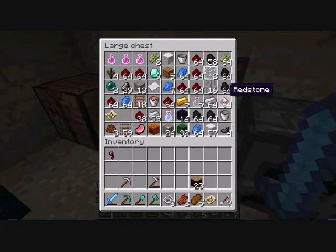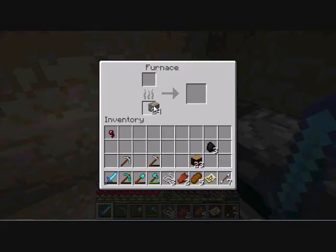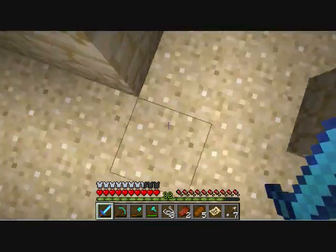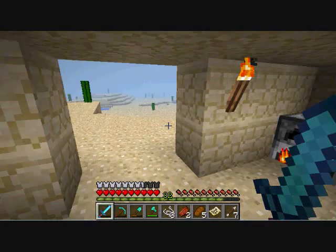Did I ever start cooking that gold? There it is — no, I didn't. I have a better design I want to do for this that would push the sand up two blocks so it fully covers the door, which means skeletons can't shoot at me when I'm inside. That will be my general door because I like that one.